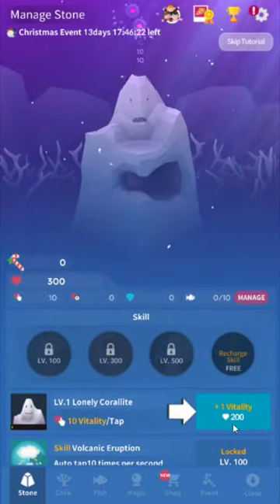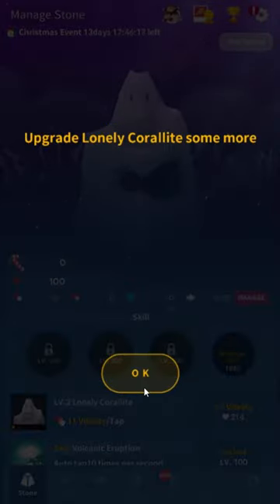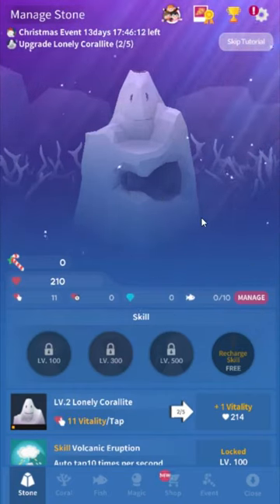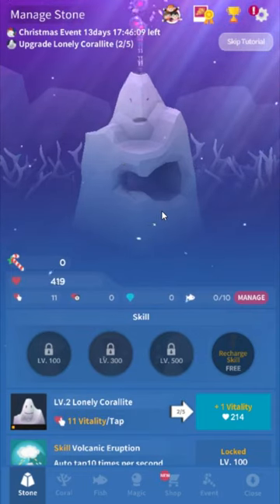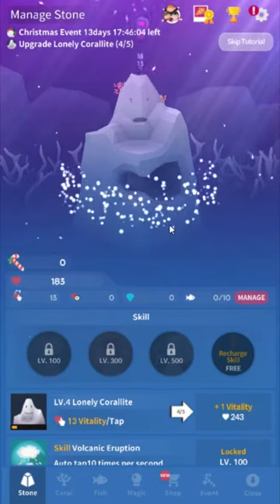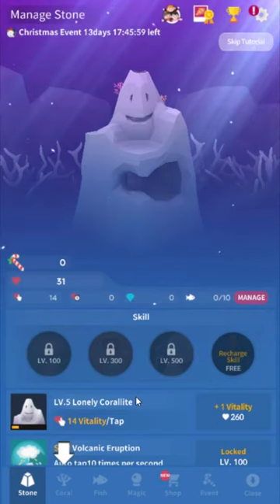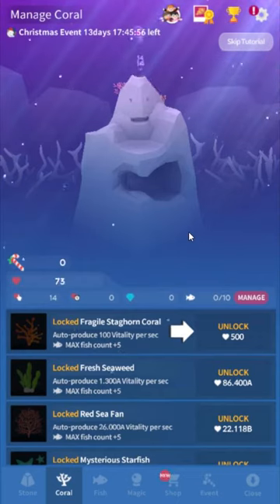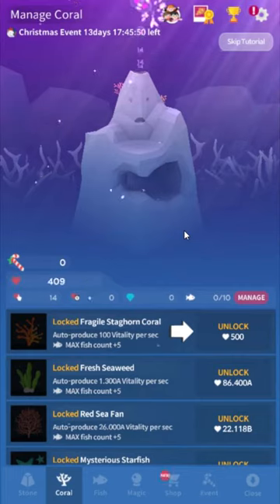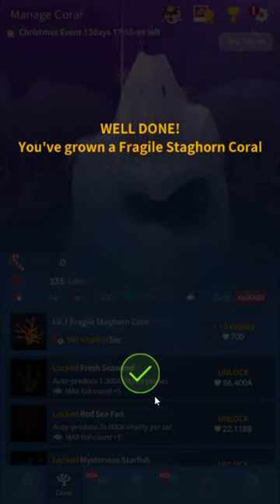Once you tap enough, you can upgrade your little stone here. The game has this tutorial that teaches the basics pretty decently. Unfortunately, this starts kind of slow. Abyssrium and clickers in general are very slow games — you should be aware of that when starting. It's meant to be a relaxing thing: open it up, play for five minutes. It's very much a phone game, for better or worse.